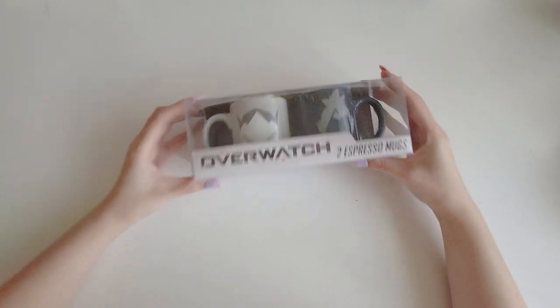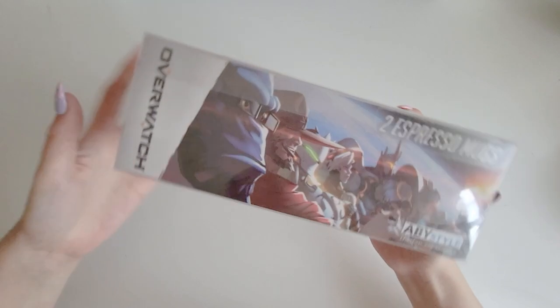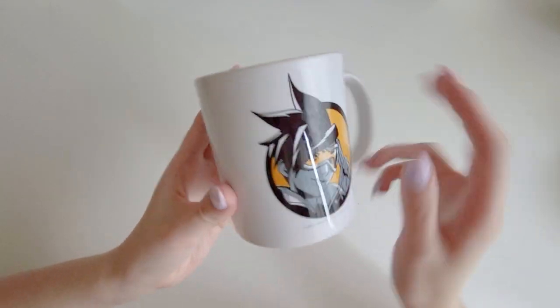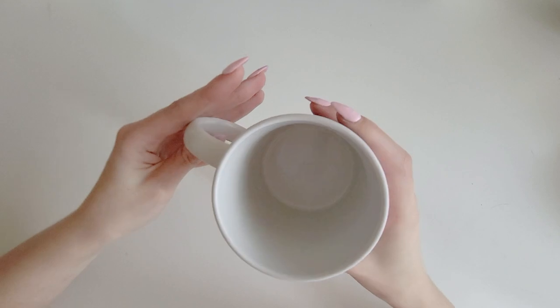We have these two espresso mugs with Hanzo and Genji on them. I don't play either, but my boyfriend plays a lot of Hanzo, so I got him this set. We don't drink espresso so again we just have them on display - they have the characters on the back as well. We also have a Tracer mug, which is in kind of the same theme as the D.Va one. My boyfriend is kind of a Tracer main, so I got him this one. It has the Tracer spray on the front and her logo on the back - just a simple mug.